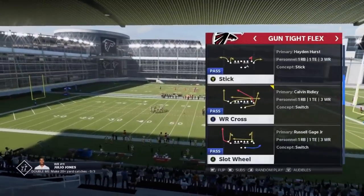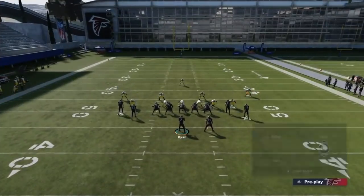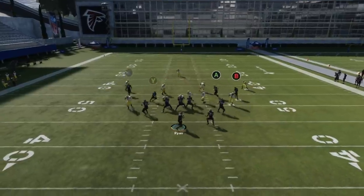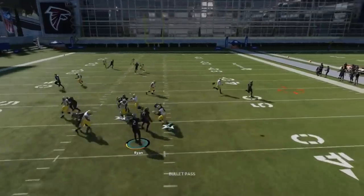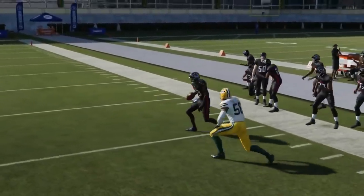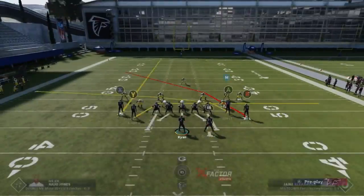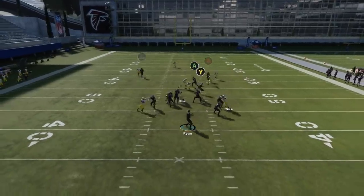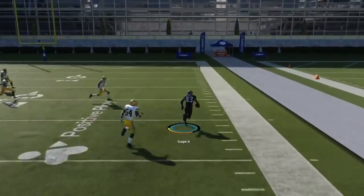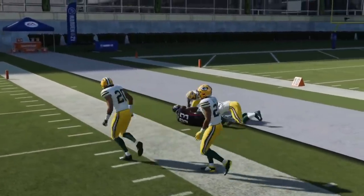Next play is the Wide Receiver Cross. This is a really good play against any defense. I'm just going to streak the X route and put the running back on a block. These underneath routes are really good man beaters, and the deeper route is going to be a really good zone beater. The drags are the man beaters. I'm going against random defenses here, but if we keep getting man it's just taking these drags all game. If we get zones, it's really a high-low read from the crossing routes on the other side.